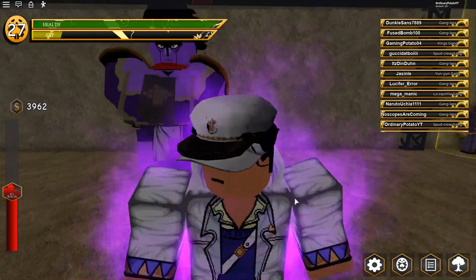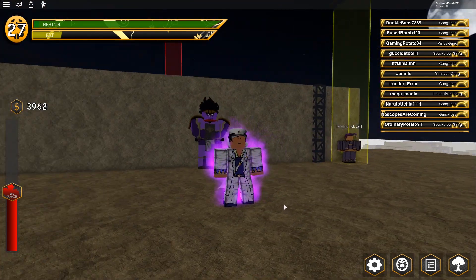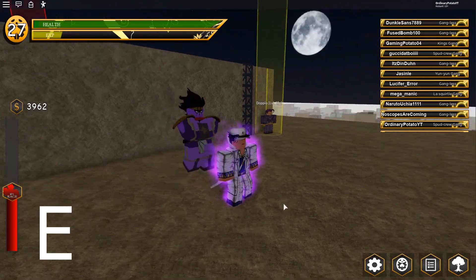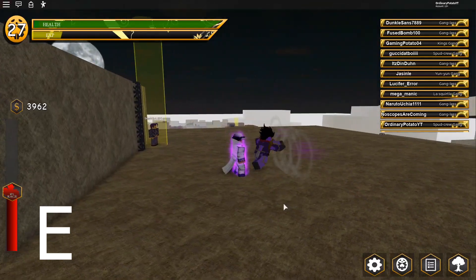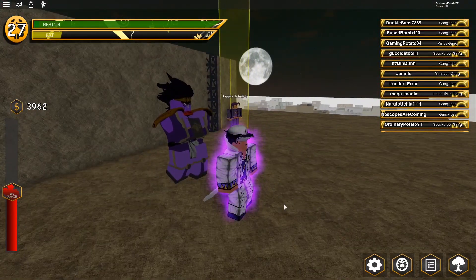Here we go. For our clicks, we have this very fast stand — it's a very, very fast attacking stand. And for our barrage, we have the Ora-ora-ora-ora. It's pretty fast, very, very fast in attack, and very high attack.